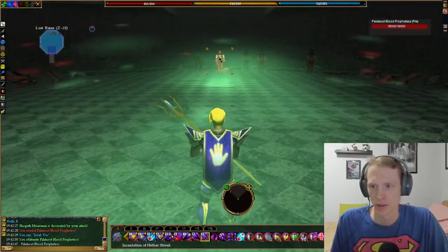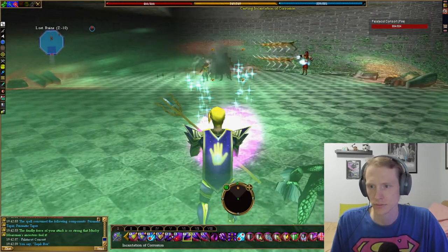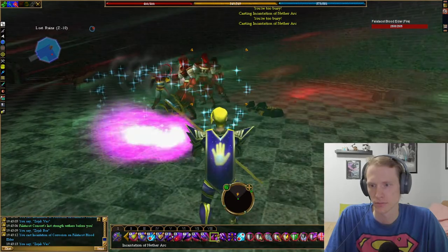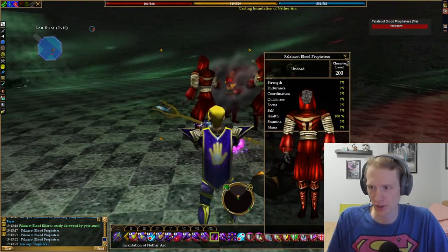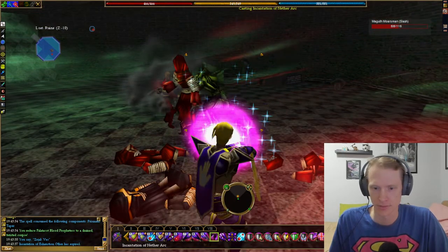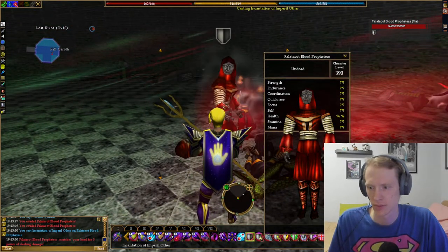You'll head down the ramp, and there you'll see the actual boss — the level 390 Philaticate Blood Prophetess. There's two of them: one's 390 and one's 200, but it's the same name. I don't know why they gave it so much health, but we've got backup.